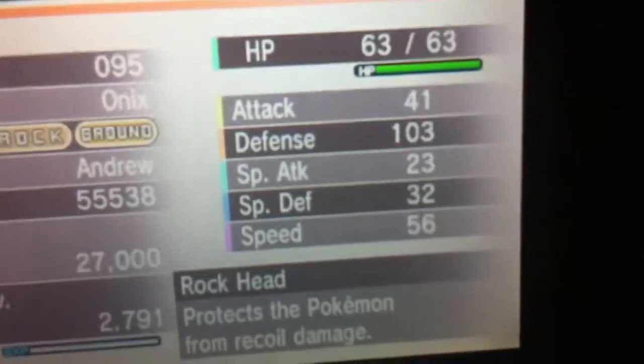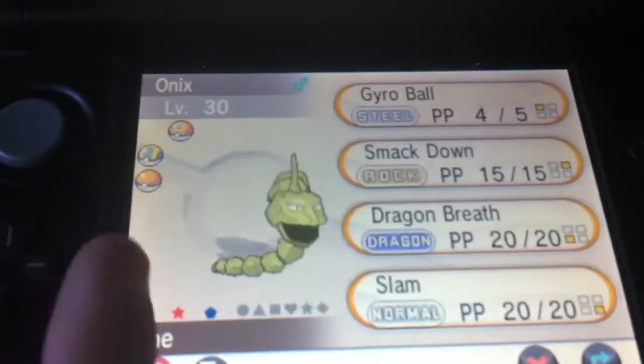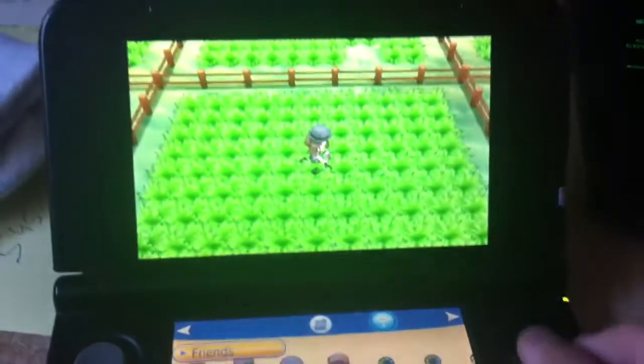Switch him to there, let's go to Summary just so we can check him out. There we go — his nature makes him neutral. Shiny Onyx. He has a Docile nature, alright, good to go. I'm not cheating — I don't even know if it's possible to cheat on this game yet.